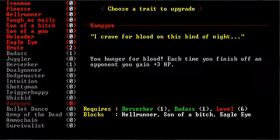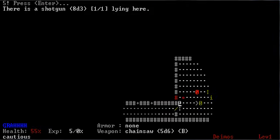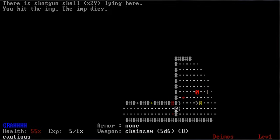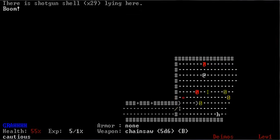Level 5. I double-check Army of the Dead — it blocks Hellrunner, Son of a Bitch, and Eagle Eye. So I can put points into Tough as Nails, and I get a little more defense, which should help. Any amount of taking less damage when you have to hug your enemies to death is a good thing. And you want to double-check, because even if you qualify for a Master Trait, if you take one of the blocked skills, you will not be able to take it.